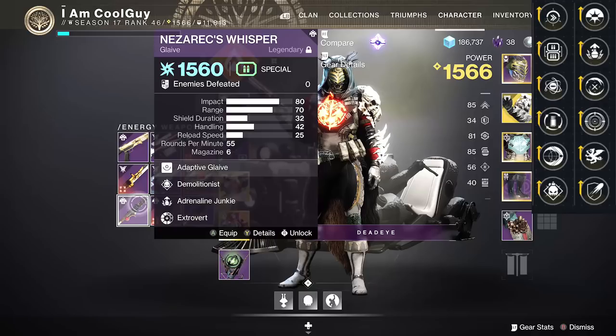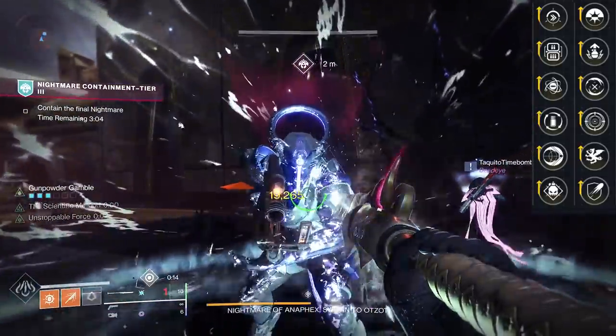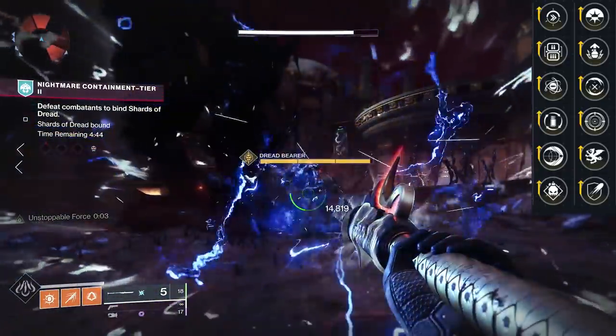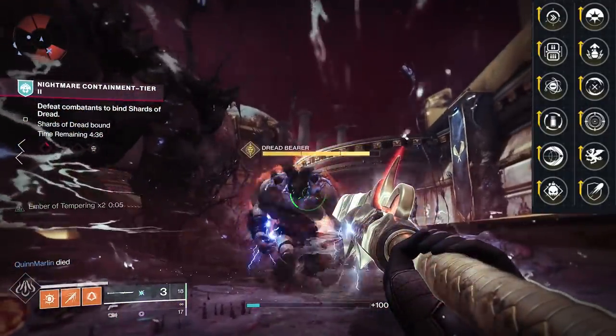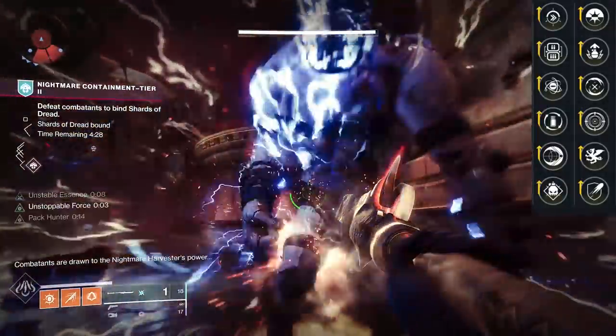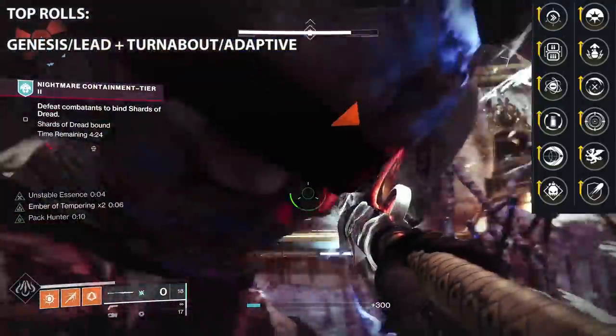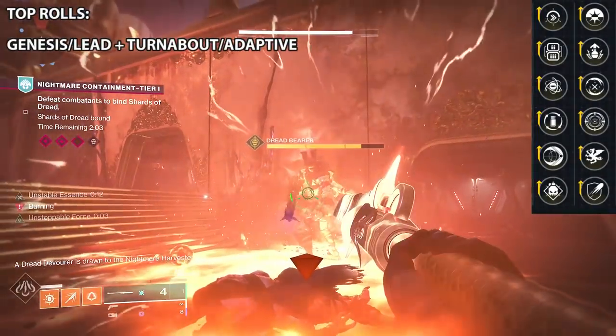Let's compare the alternatives. Demolitionist Adrenaline Junkie sounds great — AJ gives 33% more damage after a grenade final blow, but you need to use a grenade and make sure the enemy is weak enough to be downed by it. Then you get 33% more damage for five and a half seconds. Or, just block literally anything and deal 30% more damage for four seconds with Unstoppable Force. Vorpal gives 20% on yellow bars — or just block anything and get 30%. Frenzy has great handling and reload, but it's 50% after 12 seconds in combat — or double the damage bonus to 30% by just blocking anything. Unstoppable Force is way too good. For niche options: Genesis with Adaptive Munitions or Turnabout, or Lead from Gold with Adaptive Munitions or Turnabout — very PvE specific, you have to build into it and commit to breaking shields.